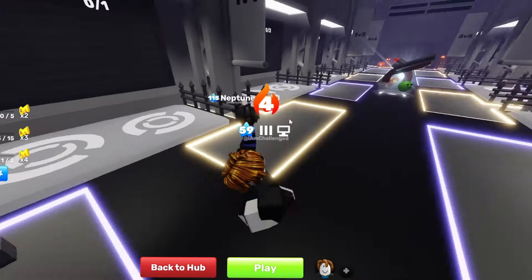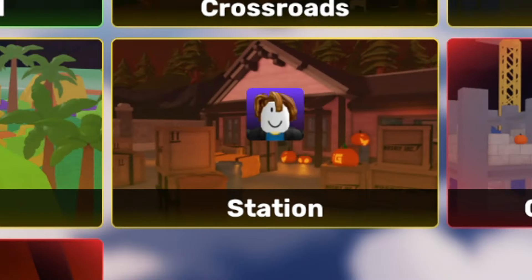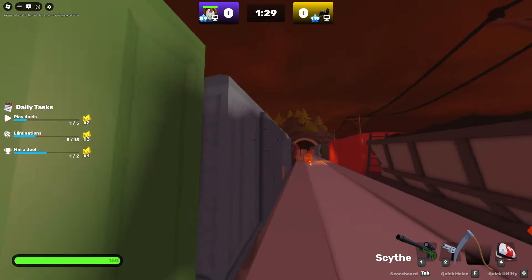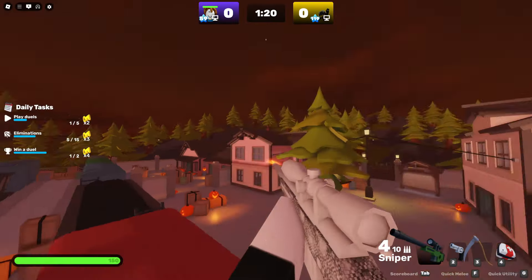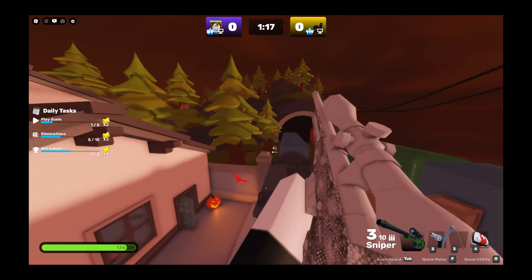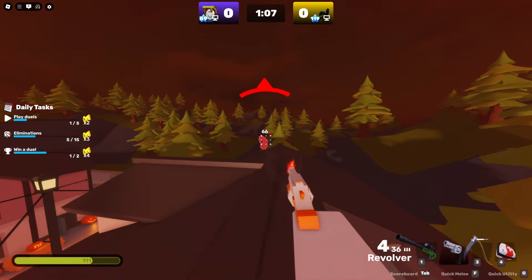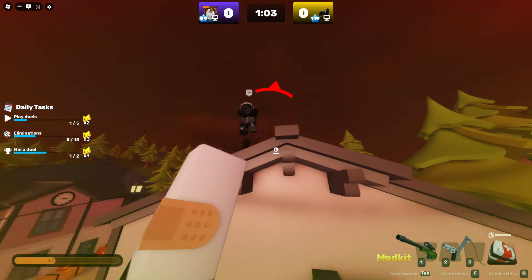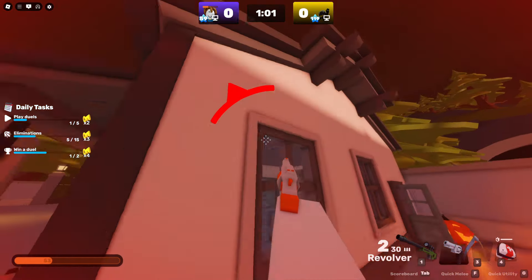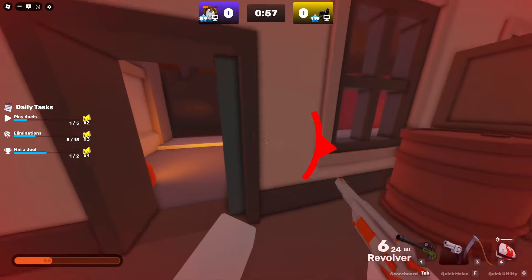What if we try this crosshair on a longer ranged map like Station? Look at this thing - it's humongous. I'm not gonna hit anything with just this crosshair. At least I still get the red dot, but if I just try to shoot I have no idea where my bullets are going right now. Bro I'm trash, I cannot use this.